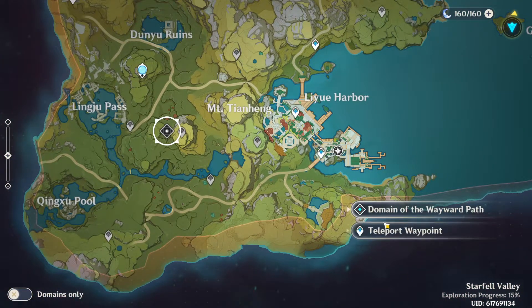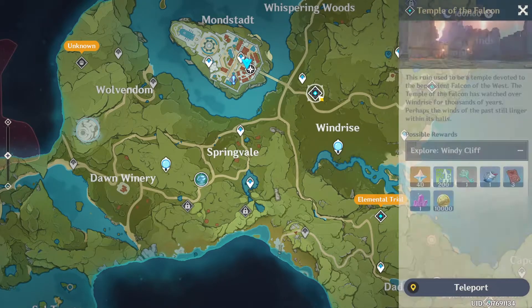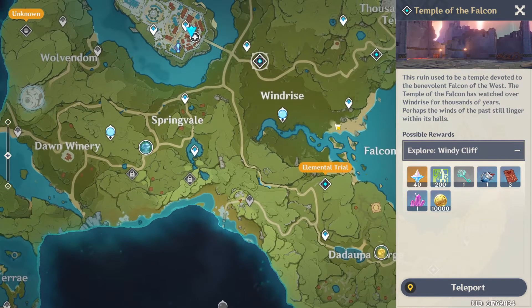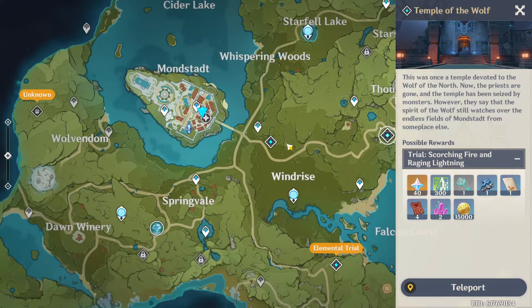We can also go over the domains. These are domains — like temples and stuff — where you can obtain rewards. You have the Temple of the Falcon, the Temple of the Lion, and the Temple of the Wolf, which are the ones you'll be doing in the beginning.